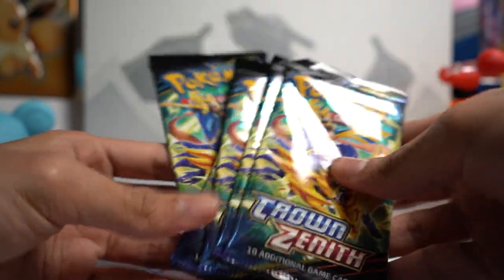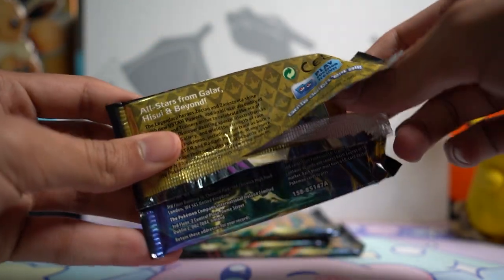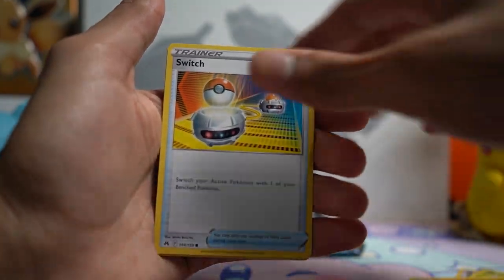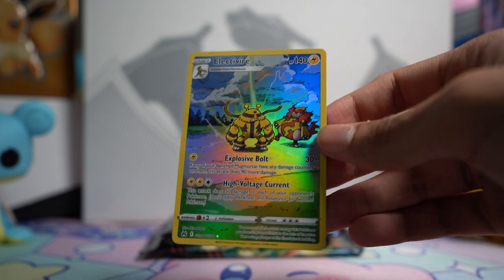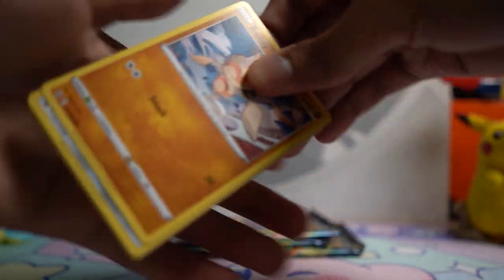We're down to our last five packs of Crown Zenith with lots of really cool stuff pulled so far. I'd love to see one of those gold cards, but my biggest chase card is definitely the Suicune — I would love to pull that. We've got a Water Energy, an Electivire Galarian Gallery card — that is super cool, I love how cartoonish it looks — and another Non-Holo for the rare. There's just so many pulls you can get from this set; even the half pulls that aren't super amazing are still really cool.